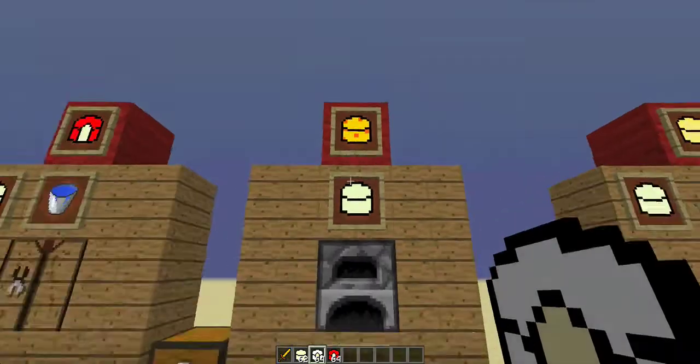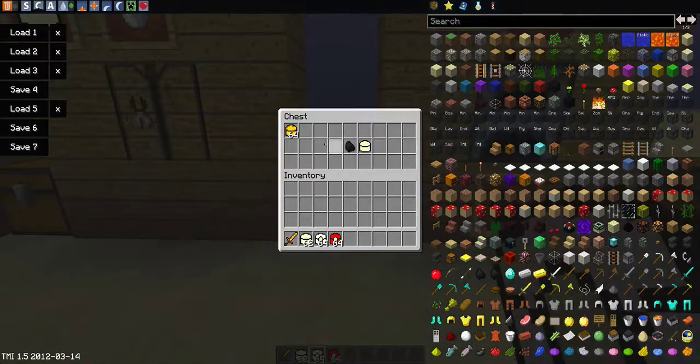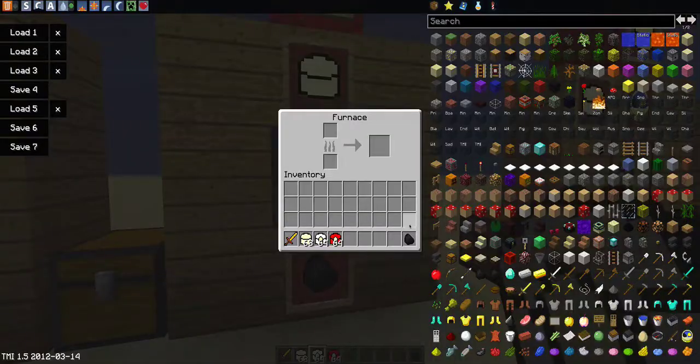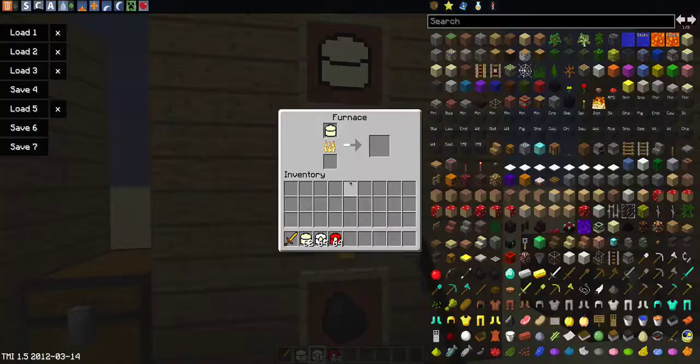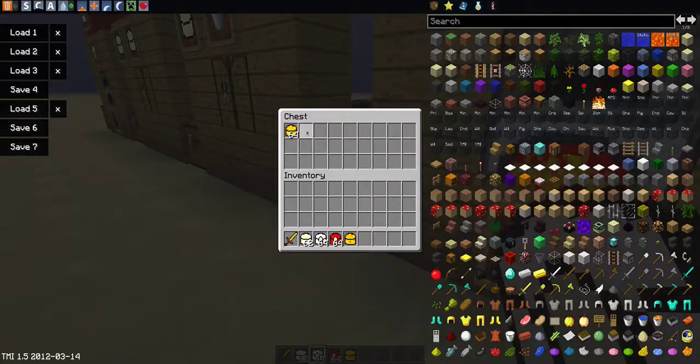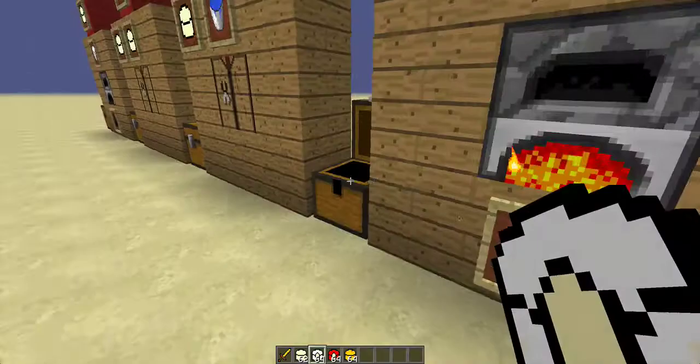Next, cheddar cheese - the one that we all love the most. This is made by smelting plain cheese. Just put some charcoal in there, some plain cheese, and then we'll get ourselves some cheddar cheese. There we go, cheddar cheese - we need a stack of that.